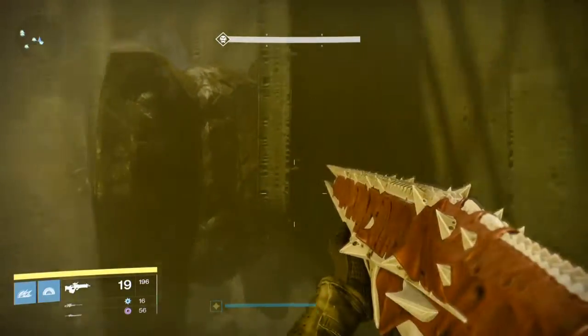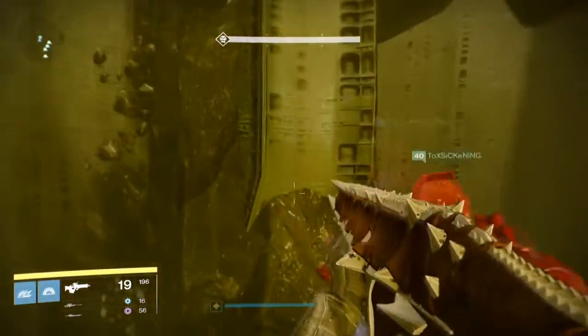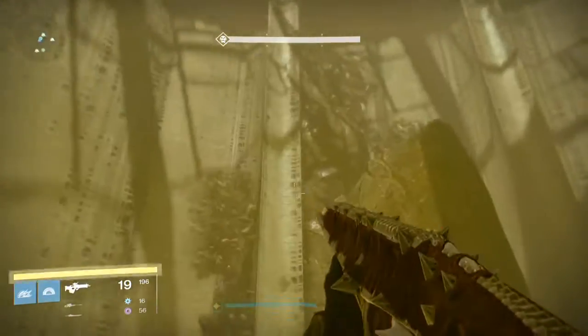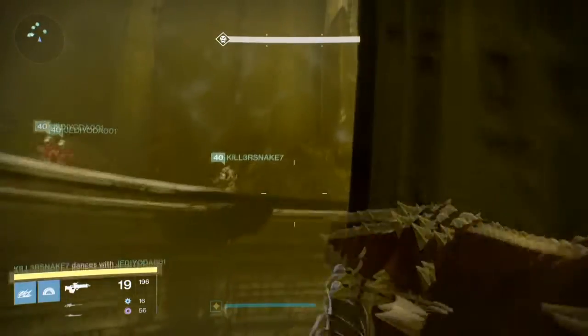After you've gotten up to the part where the door is, it'll open when the entire raid team makes it. Then you're going to get into this circle arena where you need to jump up on these rock structures. Once you get high enough on these rock structures you'll actually have plates, and all you've got to do is find these plates and jump up on top of them until you get to the top ring. The door is going to be on the outside of the top ring and this will take you into the arena where the Daughters of Oryx will be.